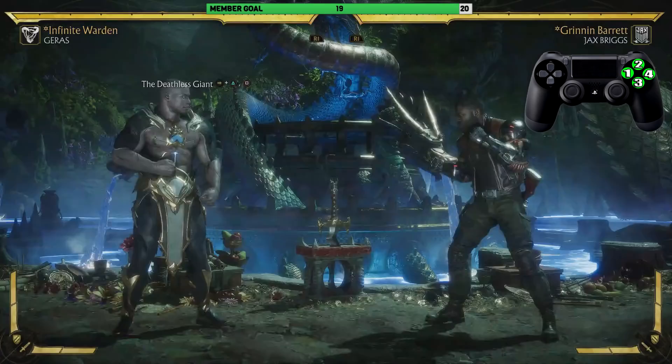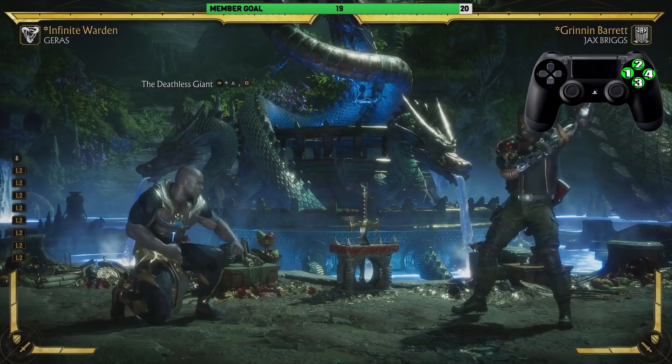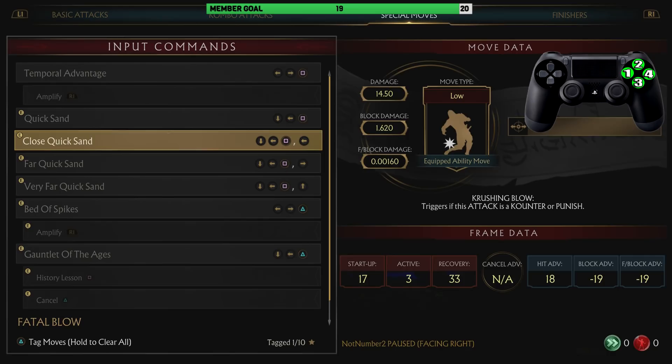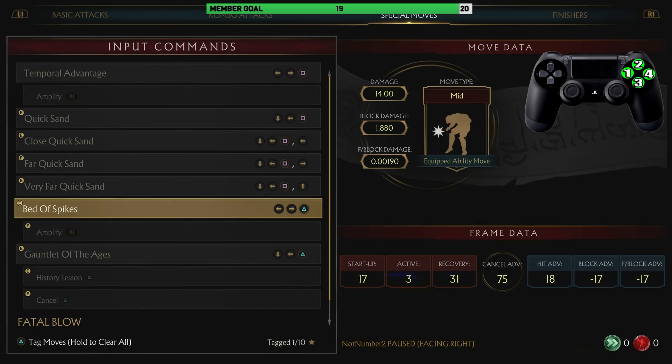What's up guys, my name is Darius P and welcome back to another MK11 combo tutorial. We're rocking with the Infinite Warden variation of Geras. If you're using any other variation or a custom variation, you want to make sure that you have Quicksand and Bed of Spikes on for this combo to work.